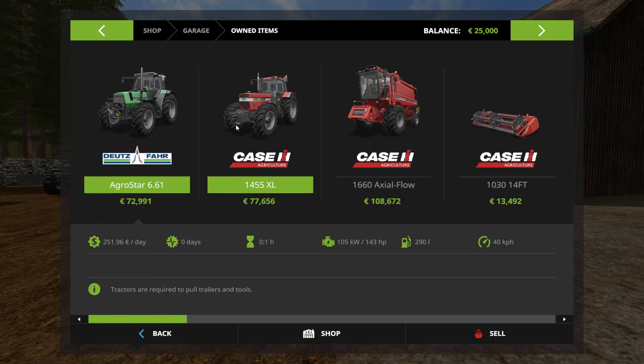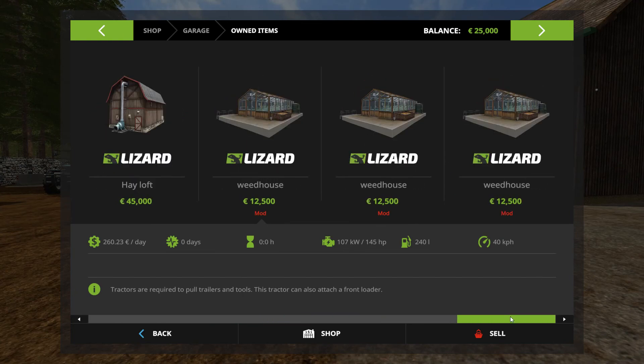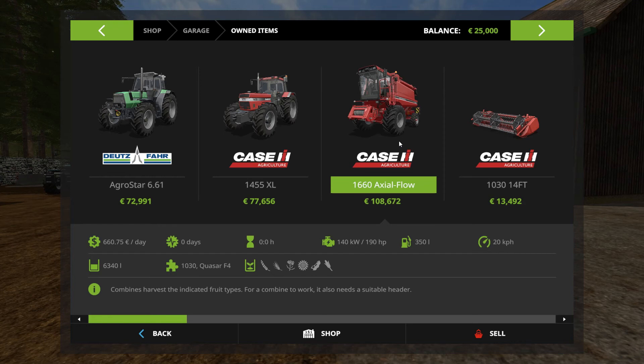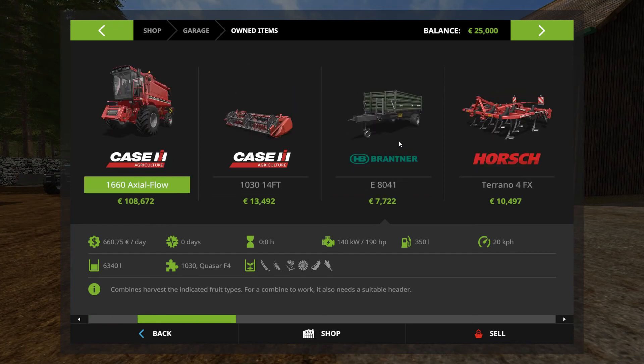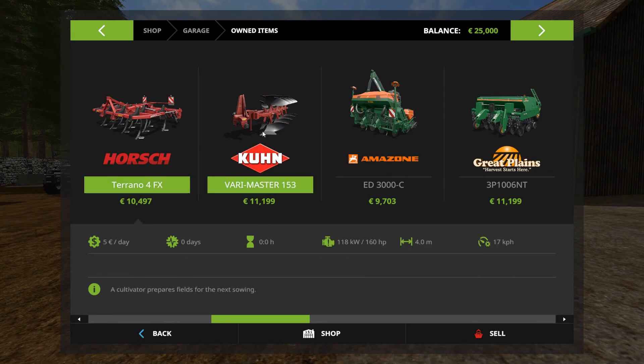We have an Agro Star and a Case, both with enough horsepower to get us going. You could almost get away with one but two is better. They're at zero hours, zero days, so you don't have to worry about rushing to buy new ones due to maintenance. This one can take a front loader but it doesn't come with one — you'll have to buy that. We've got the 1660 Axial Flow from Case, which is just perfect for this map. There's also a nice small tipper, plus the usual cultivator and plow.